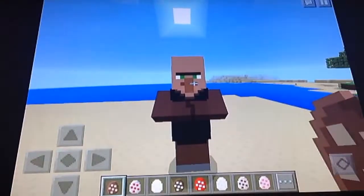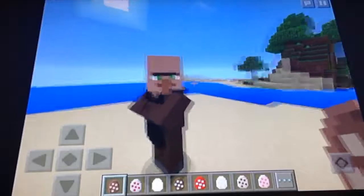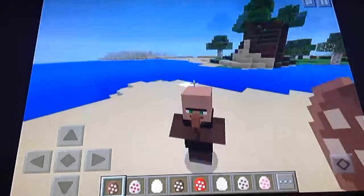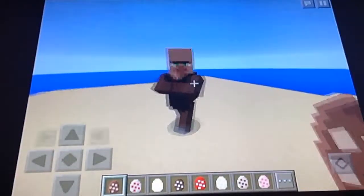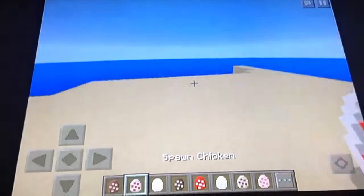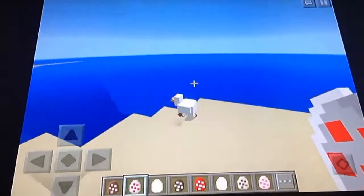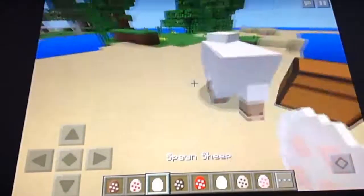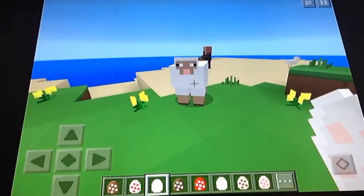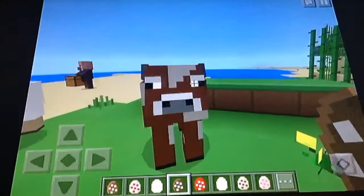Starting off with the villager — as you can see, he doesn't have that much detail. Pretty much the same thing, except the cloth is sometimes different for different kinds of villagers. Now moving on to the chicken — it's just plain in this texture pack. The sheep is plain too, all white with that little face. The cow is mostly the same thing, just a little different color.